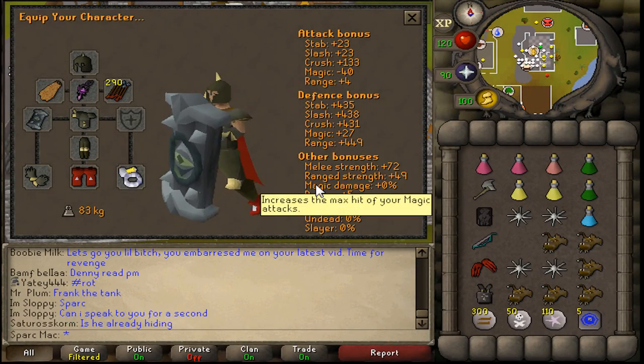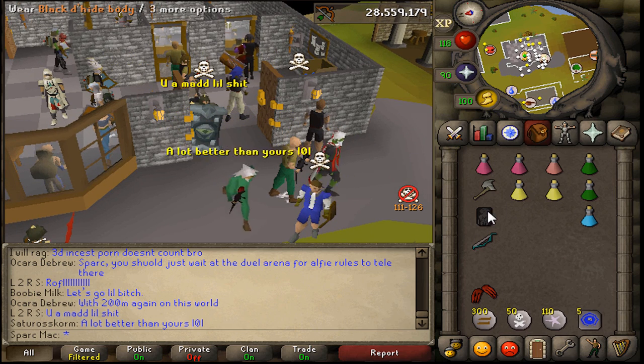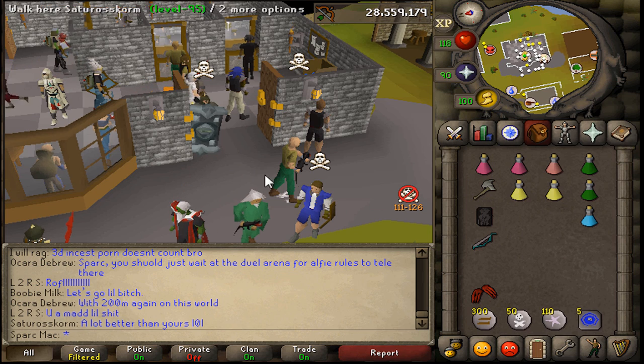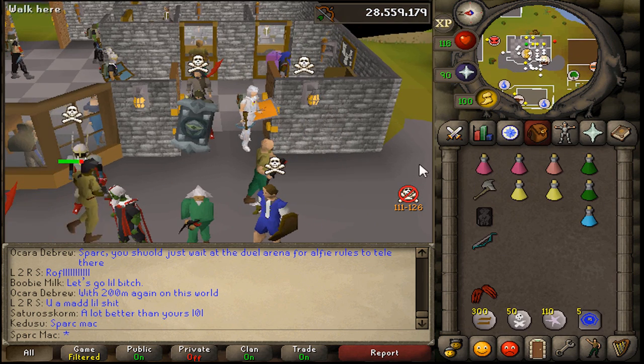Holy shit, the defense bonus! Hey, what's up guys, it's Tim and welcome to an episode where we'll be testing the new Din's Bulwark, which is an incredibly tanky shield.